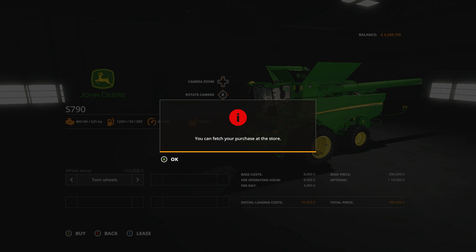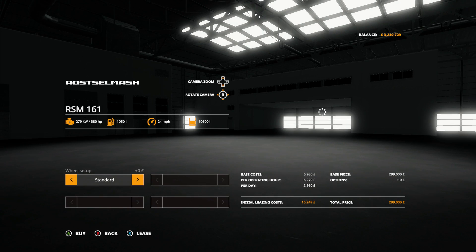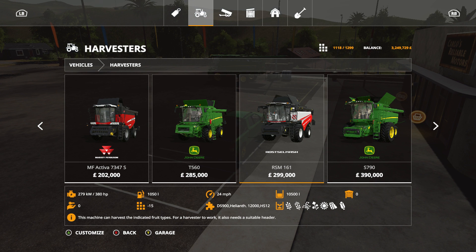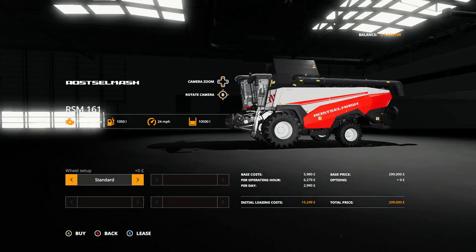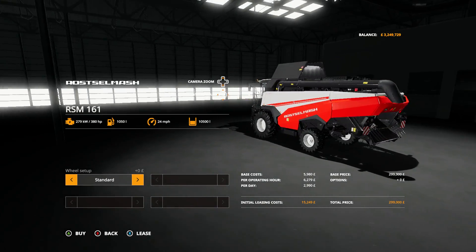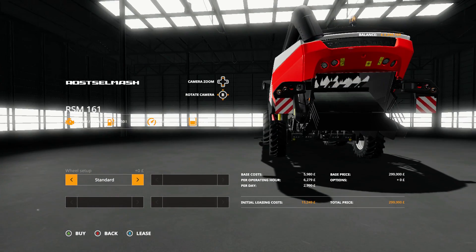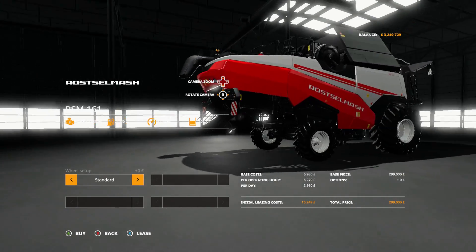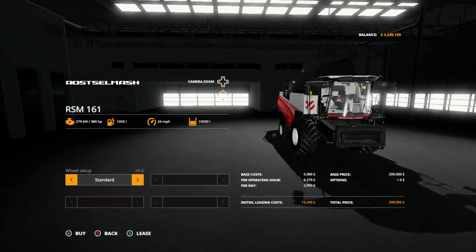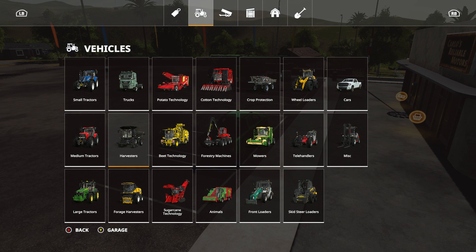Do you think we've purchased the right bit of kit? And if you know whether the Rostelmarsh does contain a bailer on the back, let us know in the comment section as well - it would be interesting to know. That's what it looks like, but I could be wrong. We'll try that one out at some point, but that bit's done.